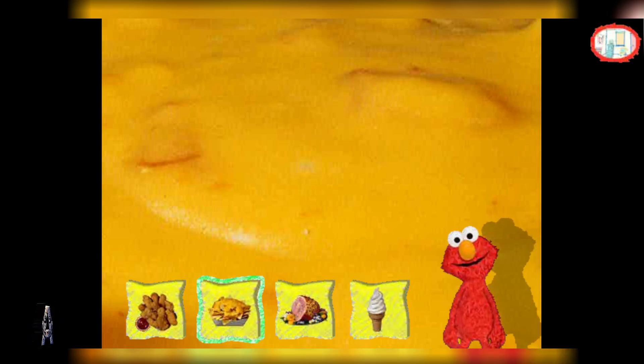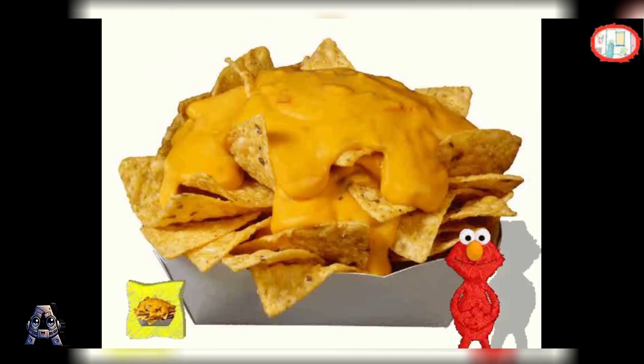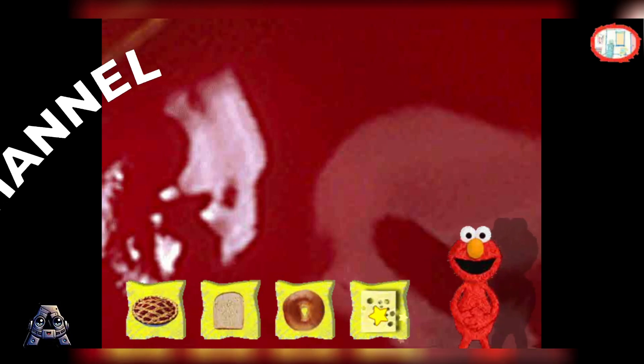How did you know? That went so fast! You must look closely at food a lot! Me just switch pictures for you. The big food behind Elmo is the same as one of these little food pictures. Click on the one you think it is!